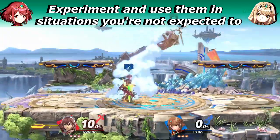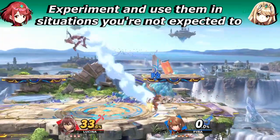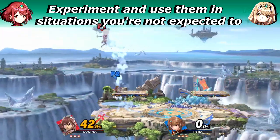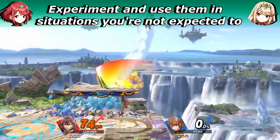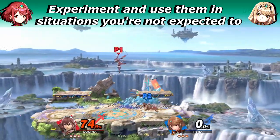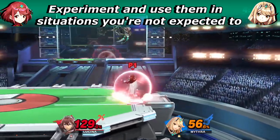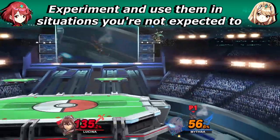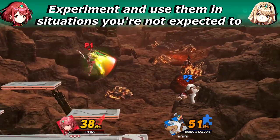The second tip I want to talk about is actually the opposite of the previous one. I know, crazy — bear with me though. What I'm saying here is to play Pyra and Mythra in situations you normally wouldn't. Experiment if you will. Play Pyra in neutral or low percent. Play Mythra at kill percent or at the ledge. Heck, go off stage and edgeguard with both of them.